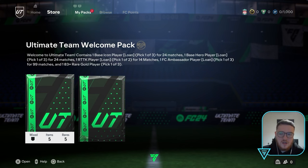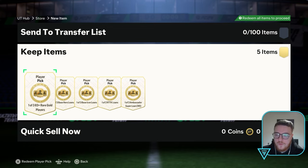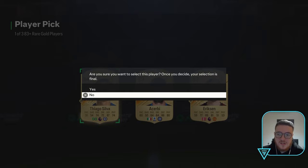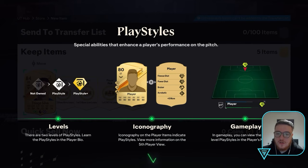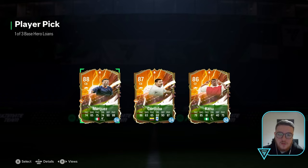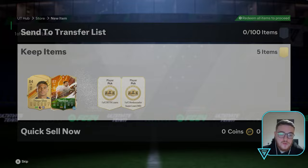We have this welcome pack with loan stuff — 1 of 3, 83-plus rare. Some of the cards are a bit of a stinker from EA. We get base hero loans. We'll go Cordoba, and he's got 24 games so we could use him in Weekend League — it's currently Thursday the 28th. We could actually use these loans easily. And we get a 1 of 3 Ambassador loan.